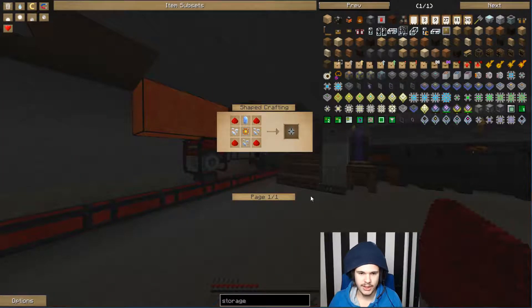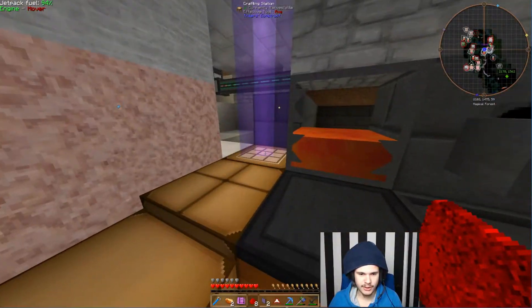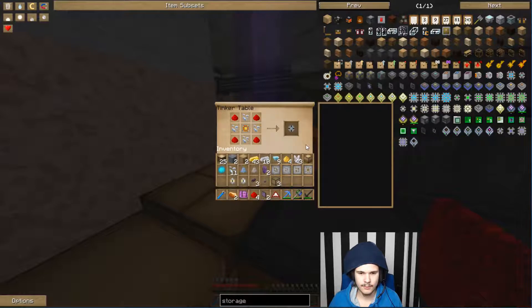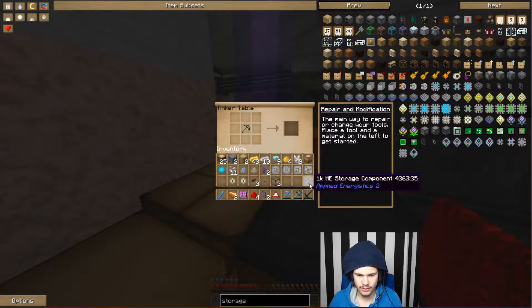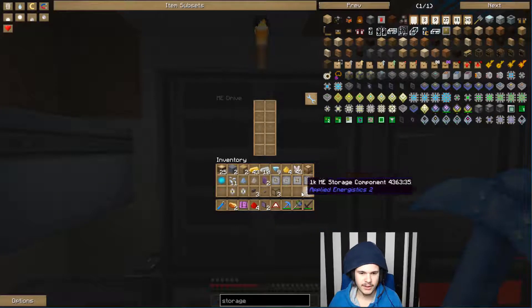Besides that, we needed some of that stuff that I already have in my inventory. So grab this one, put it like this, and we have the 1K ME storage component. When we try to put it into the ME drive, it's going to give us an error — because it doesn't do anything. What we've made is a storage component, not a storage drive. We've made like the chip that actually stores the data on the USB stick, rather than the entire infrastructure around it.